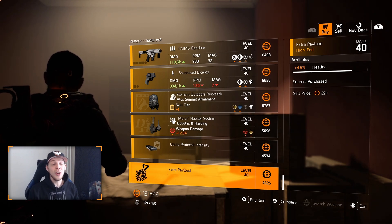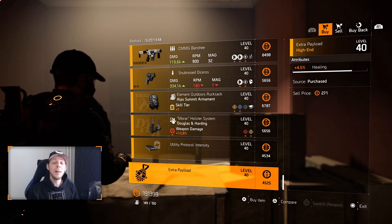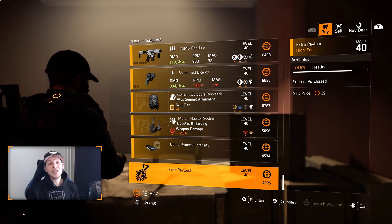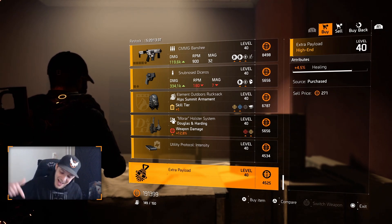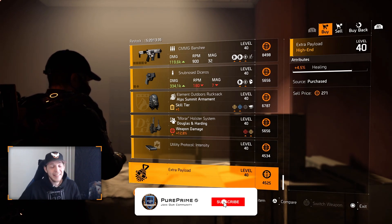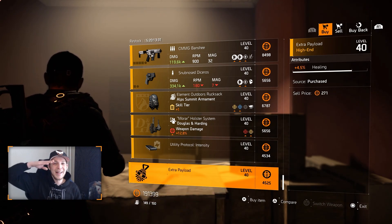Over to the mods: 17.6% repair skills and 4.5% healing for your hive. That's pretty much it for this week's vendor reset. I showed you all the other items yesterday in the bigger vendor reset. Thanks for watching, hope you enjoyed — don't forget to smash that like button, hit that subscribe button, and the notification bell. Pure Prime out.